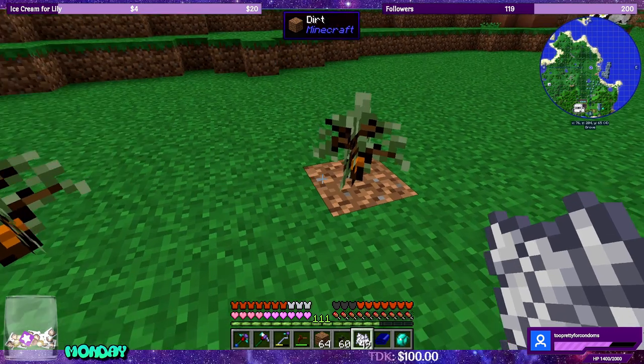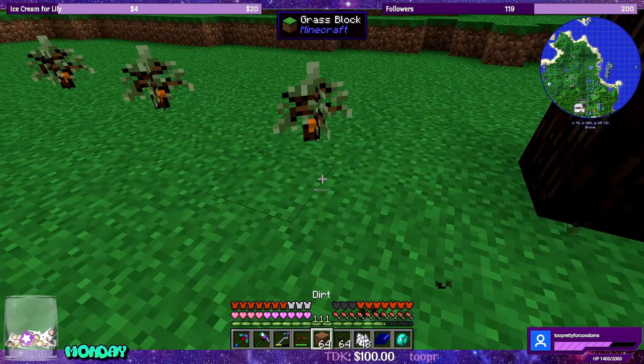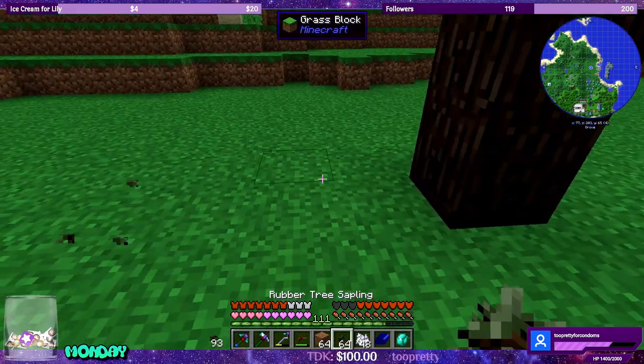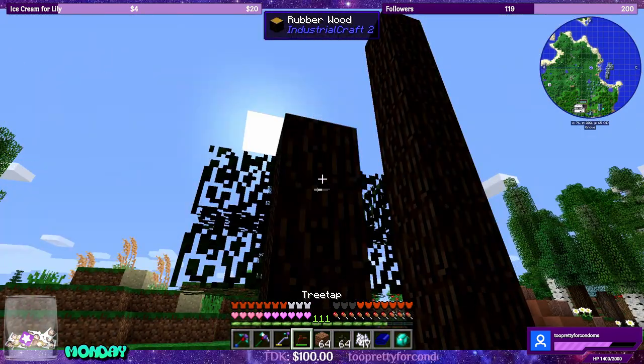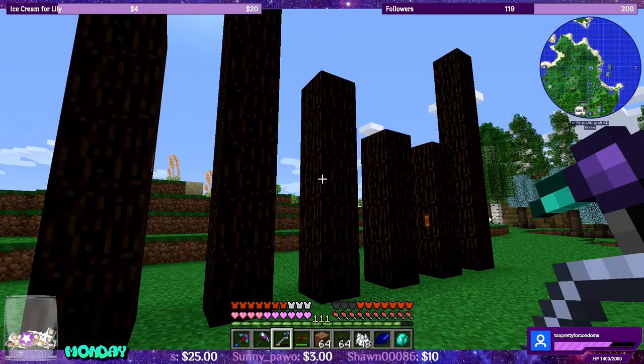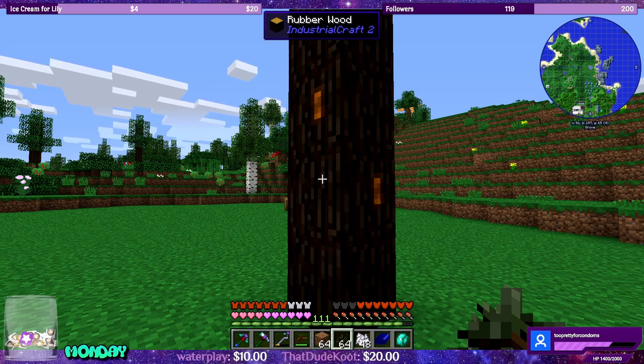If you have a form of bone meal you can force the tree to grow, harvest the leaves, and then place the sapling one block away. This gives you access to all six sides for possible sticky resin nodes as well as making everything just a little bit more compact. With each grown rubber tree, make sure it has between two to three nodes. If it has less, or more importantly if it has none at all, cut it down immediately and place down another rubber sapling in its place.